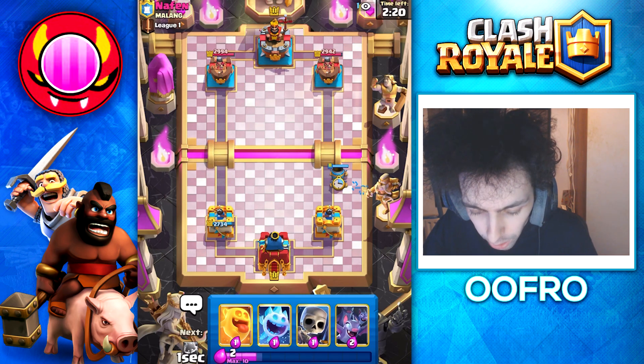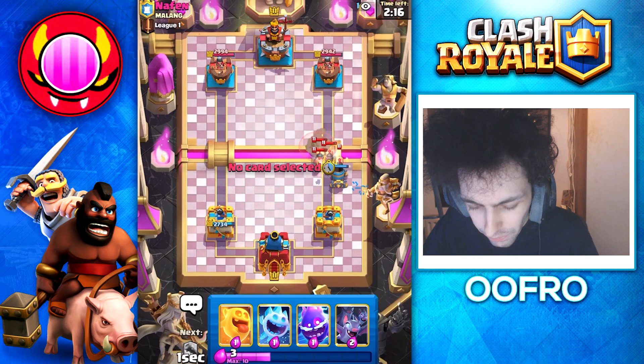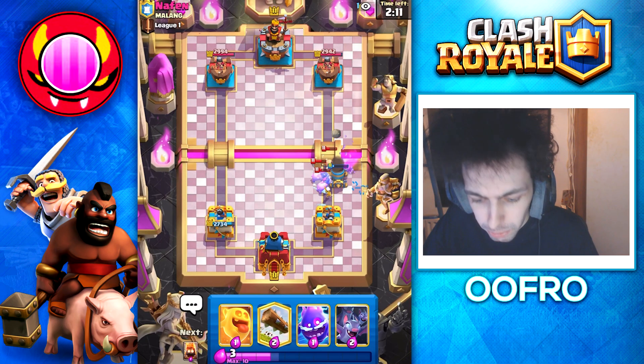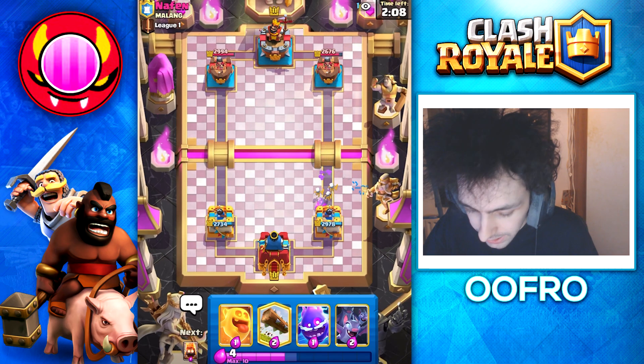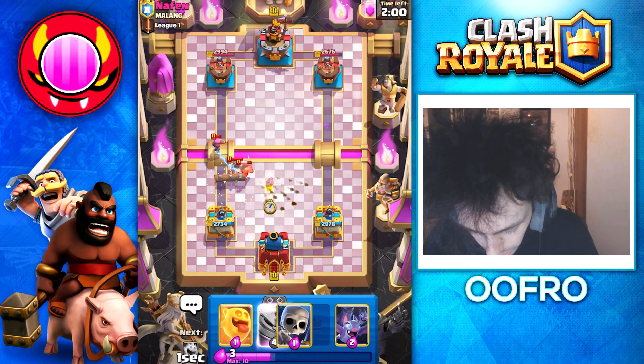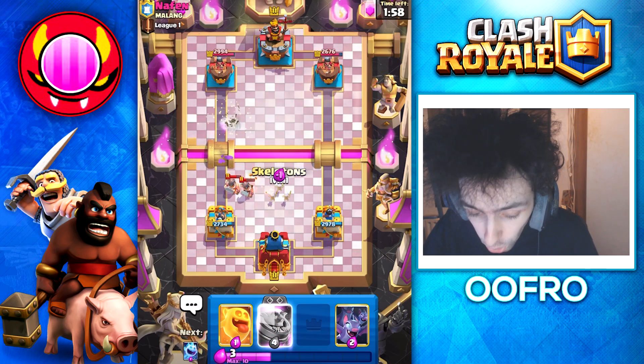Mortar number 2 is coming down and he goes with Royal Hawks. This guy has a very weird deck, but like I said, the season has just restarted, so we are going to be playing against some random decks — mid-ladder menaces. Elite Barbarians, Firecracker at the bridge. I was not expecting this, but we do have the Evolved Mortar right now.